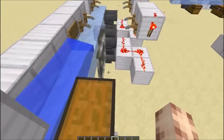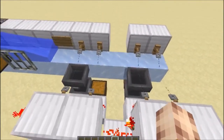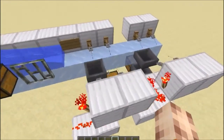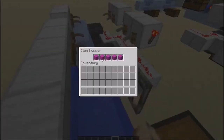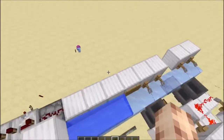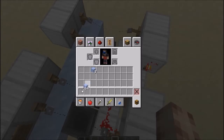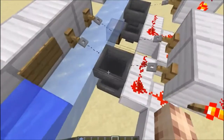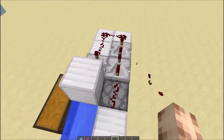Let me show you what we've got. As you can see, this is two sorted modules next to each other — you can have them next to each other, which is a good thing. This one will sort out magenta concrete, and this other one will sort out some ice. I'm going to get myself some ice and also some magenta concrete, and first off I'm going to show you this in action before anything else.